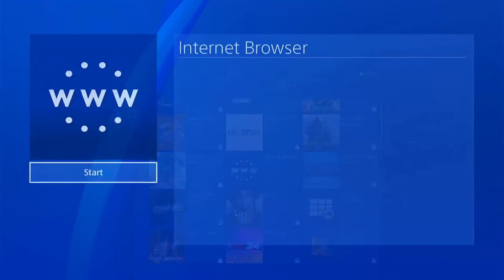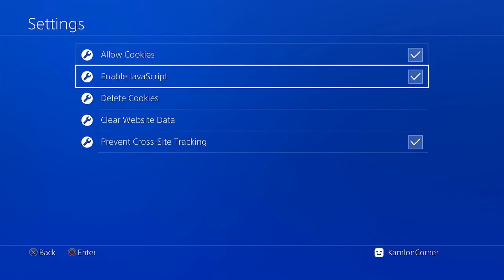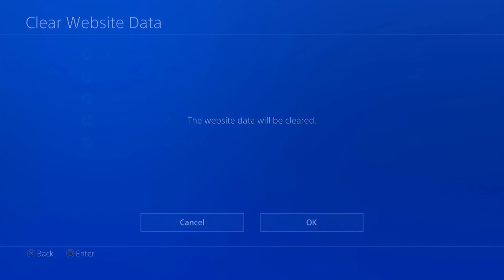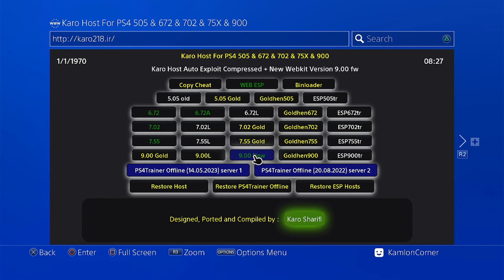Now go to the browser. Press Options on your controller, click on Settings, delete cookies, and clear website data. Then enter the following address — this is the latest web host from Caro, which he updated for the latest GoldHEN. To use the latest GoldHEN version, choose the tab labeled '9.00 New'.